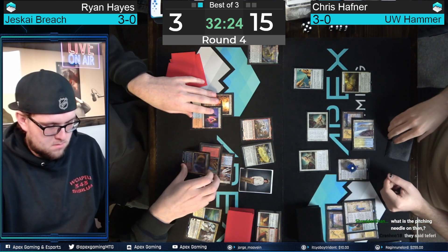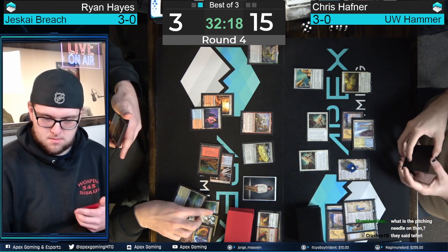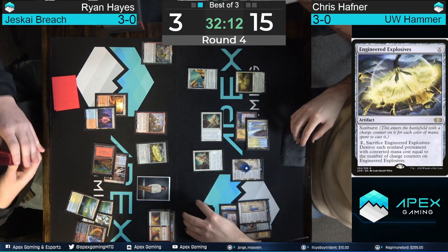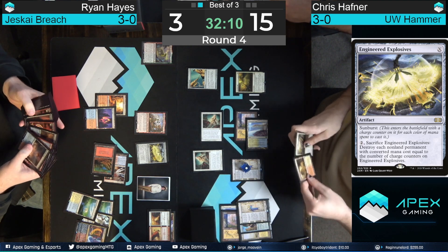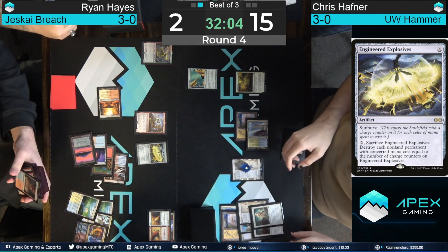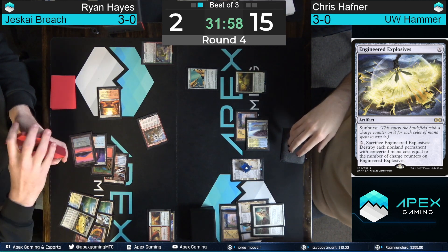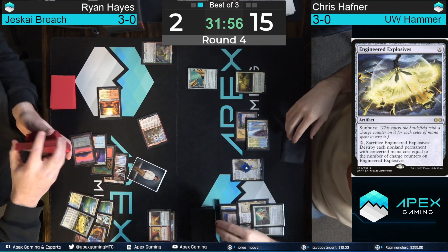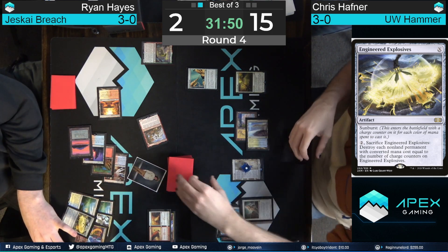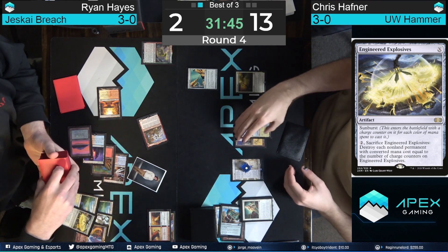Incredible! We've seen that copy of Engineered Explosives be incredibly good for Ryan over the course of this tournament. Engineered Explosives is something you usually see in the Emry builds of Breach strategies — with Emry it's just a repeatable wrath effect that's so strong. You don't see it as much in Murktide, where you usually see Dress Down. But Engineered Explosives has been off-the-wall good for Ryan Hayes all day — and he found it off the Iteration, had just enough mana to play and activate it, and now we're stabilizing at one life.